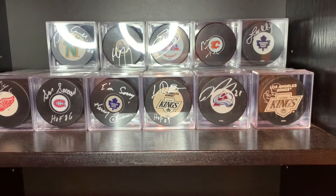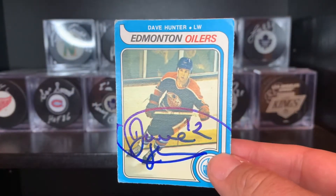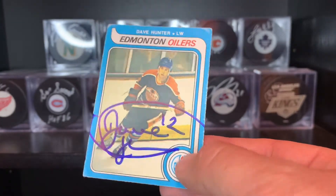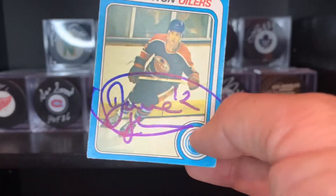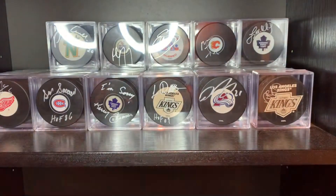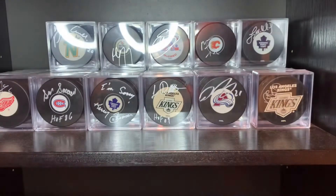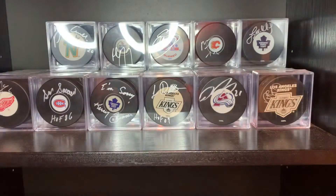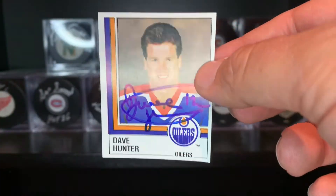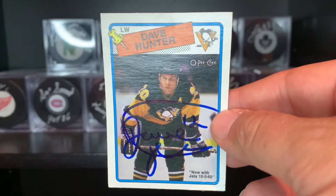Next guy — I included the blue on this one — former Oiler, that's Dave Hunter. I noticed online he was signing a lot of stuff in black, so I sent him a blue. Looks great. There's the 79-80 O-Pee-Chee — if you're familiar with the Gretzky Rookie, this is very similar. I think the blue looks great on there. 81-82, 82-83, 83-84, 84-85 O-Pee-Chee. I've never gotten him before, so I was happy. There's the 87 sticker — looks great, he put his number on there — and the 88-89 when he was with the Penguins.